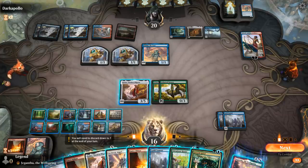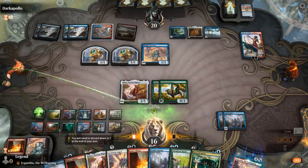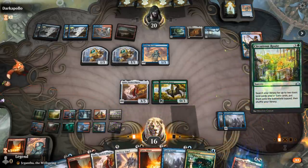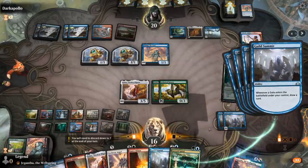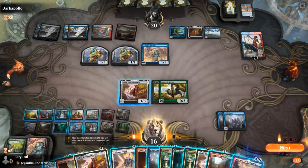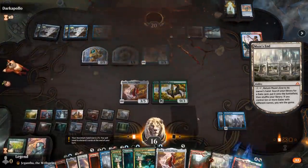Let's do a quick count: one, two, three, four, five, six, seven, eight. I just need to play Circuitous Route here, get my Maze's End, and then activate Maze's End for the win. I'm not decking, luckily. And we even got 11 gates as opposed to 10 — and our opponent concedes. The Underworld Breach deck with a bit of a slow draw wasn't able to combo, but we got there pretty quickly thanks to all the ramp. Onto the next one.